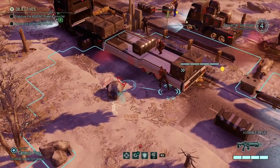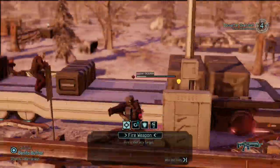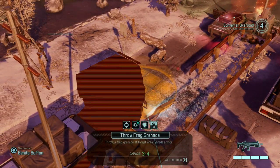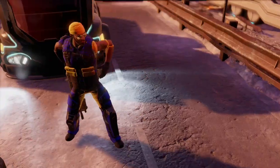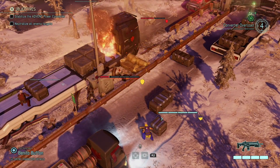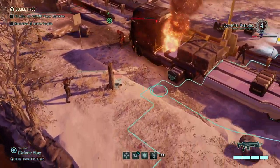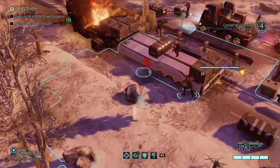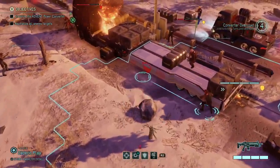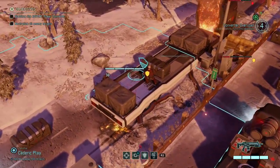I'm going to use Benito's grenade on the front of the truck and hopefully kill the officer immediately. The explosion may cause extra damage next turn, which should force the officer to move — I might have killed her though. If I go here, do I have sight on that one? That might be an issue, so I'm going to put Cedric here as well.